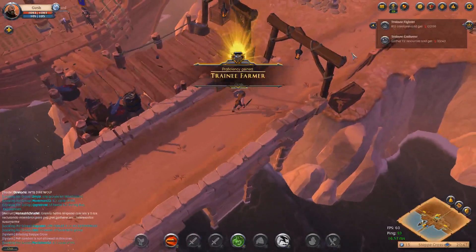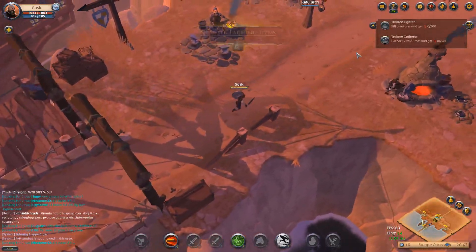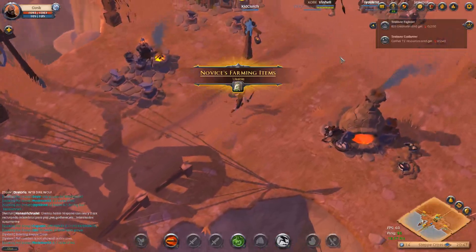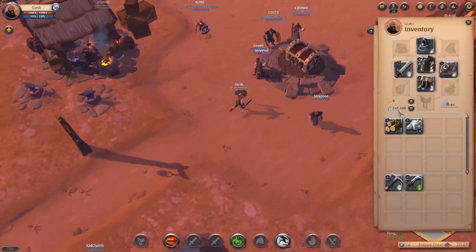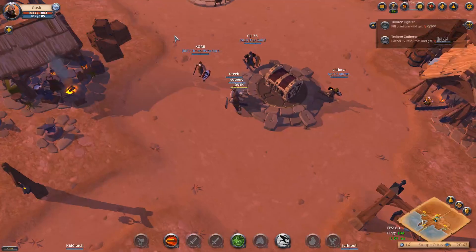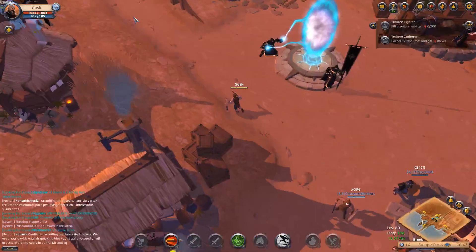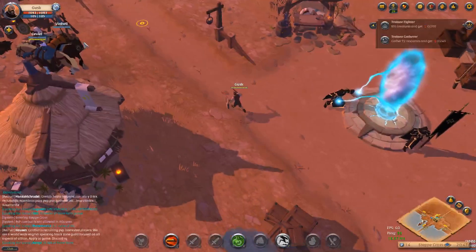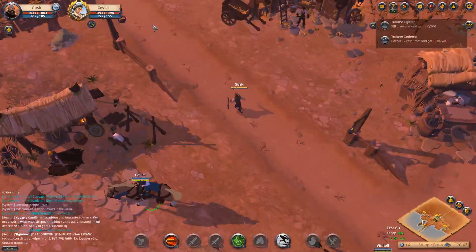The first thing I'm going to do is just do the starter missions, get a load of tier 2 resources. I've started with 750k, which is more than you'll start with on launch. I'm not even using the legendary stuff — I thought about it but I don't want to give myself that unfair advantage. I'd rather do this properly.